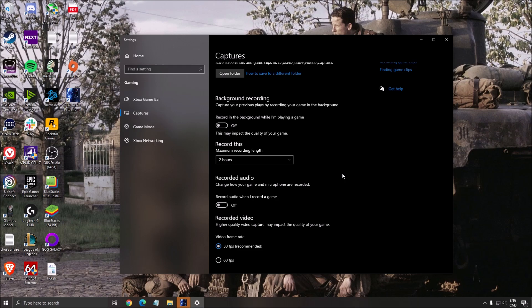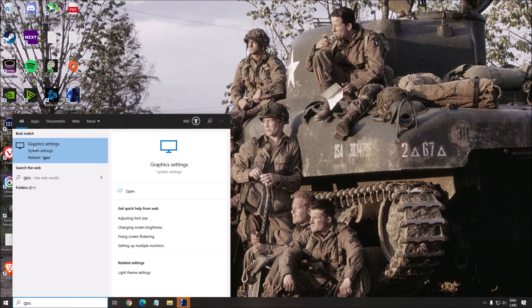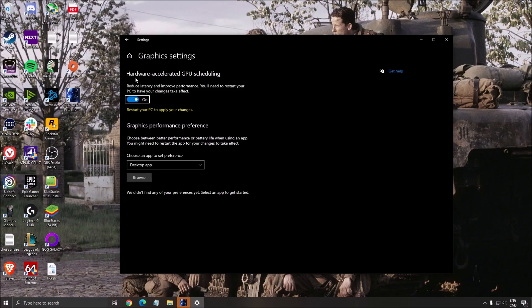And all the other overlays that you're currently using — NVIDIA, Discord, whatever. One more thing is the GPU. Write GPU in your search bar, open the graphics settings and make sure that the hardware accelerated GPU scheduling is set to on.